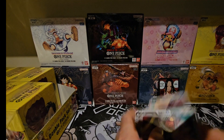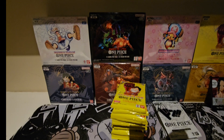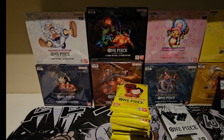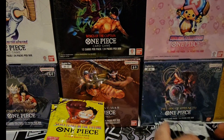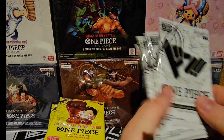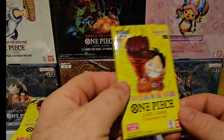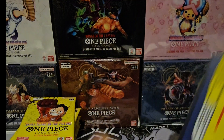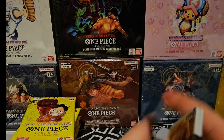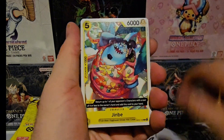Luffy and Kaku. Give me two seconds and I'll de-box the rest so we can just go from pack to pack. Alrighty guys, now we are back. We have all our packs done — 14 packs ready to go. So let's crack on and see how we go. I'm hoping to get another Alt-Art leader, Ultimate Art, or the Boa Hancock Manga Rare.